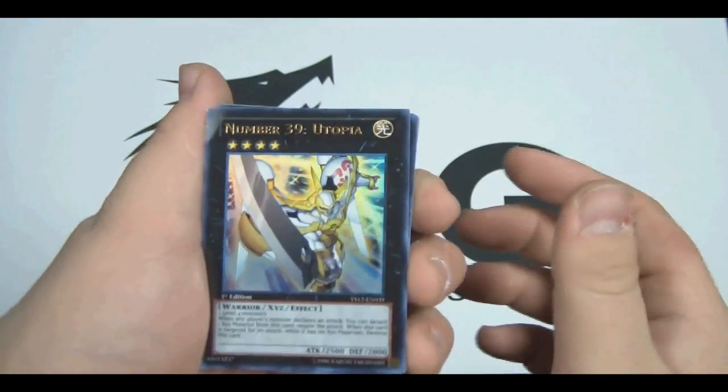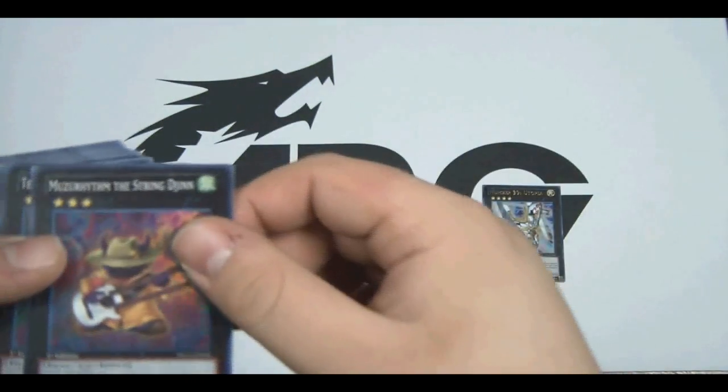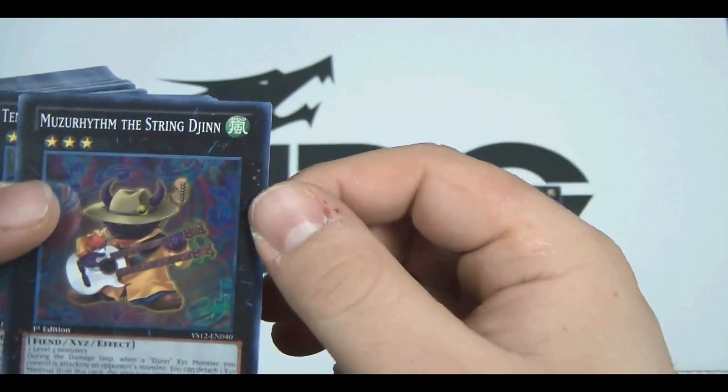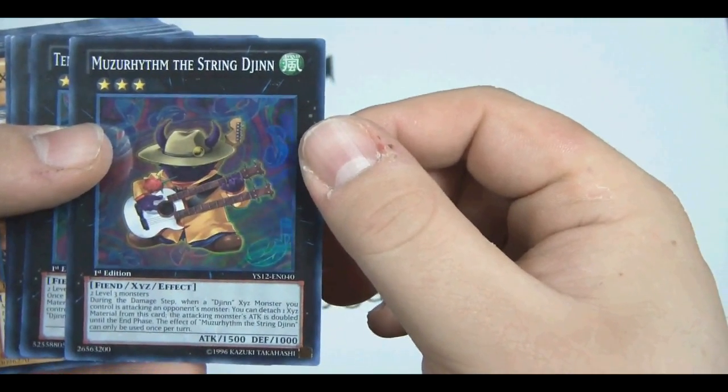Just like last year, Number 39 Utopia makes an appearance — we all know what he does. We also get Muzzer Rimmer, Muzzer Rhythm, the String Djinn — one of the new Rank 3s. It takes two Level 3 monsters to bring him out.